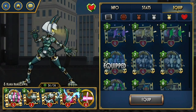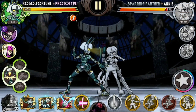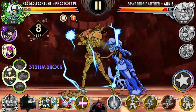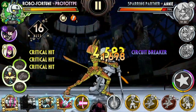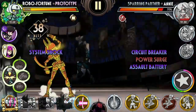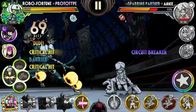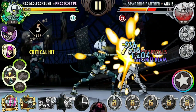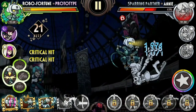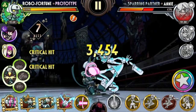Let's see how that looks in training mode. My meter is full and the whole combo is basically this: use your ground combo, then use Circuit Breaker to get into detonation mode, use a dash attack, then your full combo again before using Assault Battery and then Magnetic Trap to explode and deal tons of damage. That deals 69 combo hits. Since I'm using Prototype, it's very easy to spam this because of her signature ability, and we'll see in a real fight how that looks.